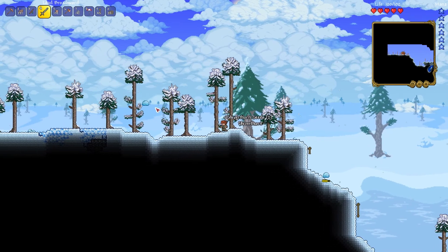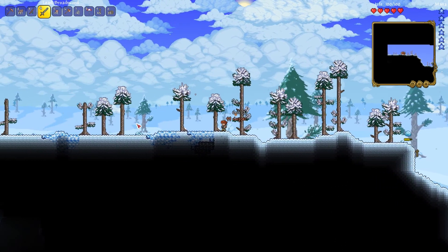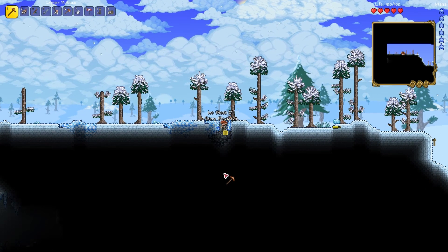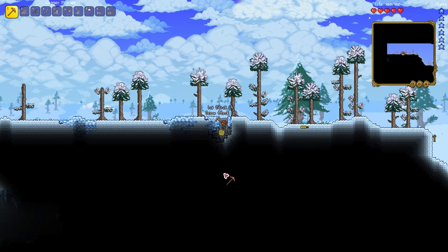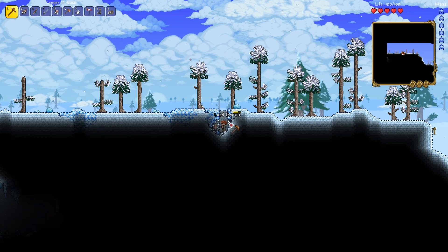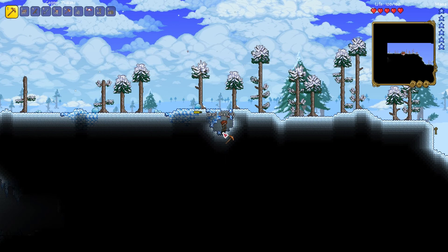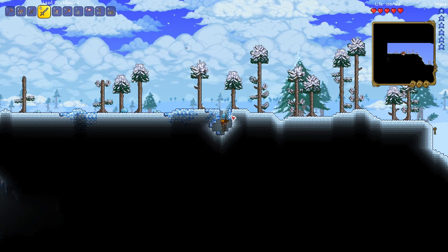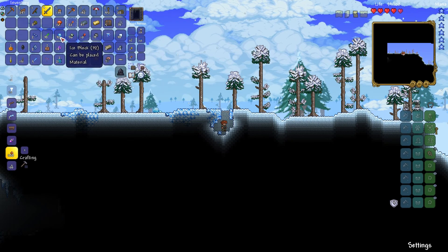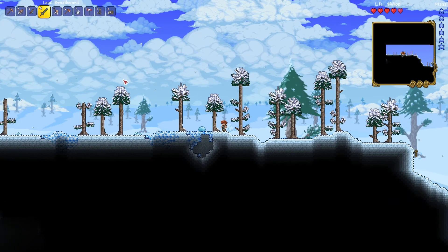These ice slimes are gonna get kind of annoying. More lead — I mean, I can use some armor. Maybe as soon as I get back I should get some armor going or something. Luckily, it seems like this slime is a little bit stupid. I'm pretty sure it was ice that was there — I'm just gonna use blocks that make sense.